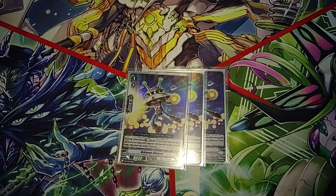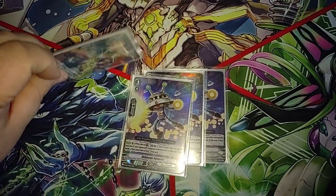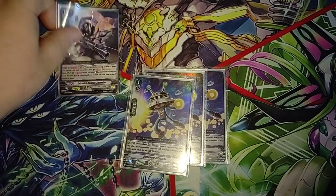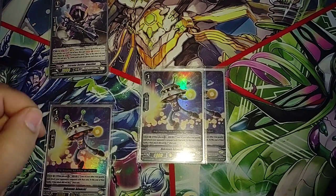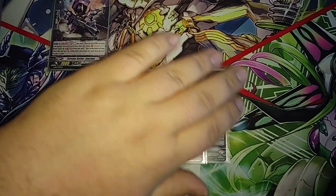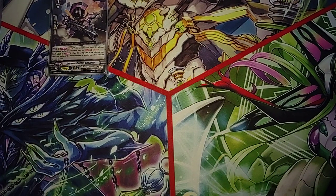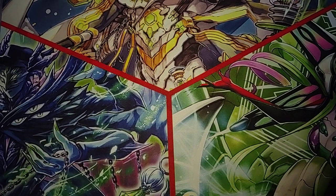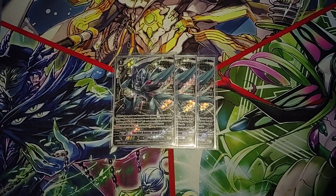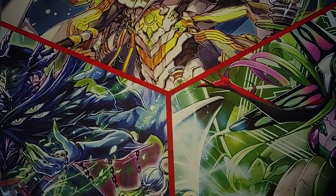For example, say we have Gunsden — we call him down, rest him for his skill, call down an Adamski, stand Gunsden, swing in, miss, re-stand again — now we've gotten two procs of Bustard for one counterblast if we don't find our Scarlet Birds, which is really useful. Plus it also allows you to get extra attacks during your main phase, which gives more pressure. And last but not least, we have three Stride Fodder, because obviously if we can't stride the deck falls flat — you really want to go into Bustard to get your multiple drive checks and massive card advantage.